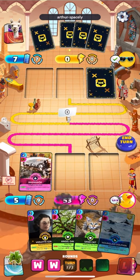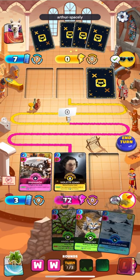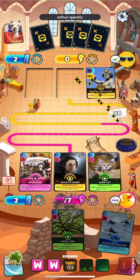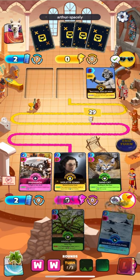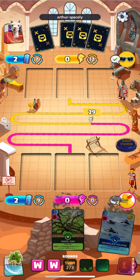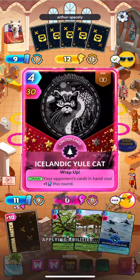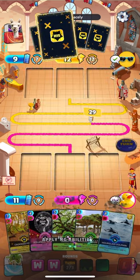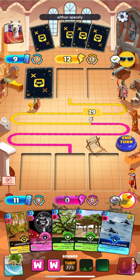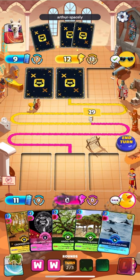Angel Oak — do we even care that much about this card now? Probably not. It was included in the deck primarily for the Crooked Tree, so I don't mind just letting it sit there. It's kind of a dead card at this point, unless I can get some more trees in my hand that will benefit from the buff. But the other problem is, do I have enough energy for that to matter? Now I have the trees, but look how expensive everything is.